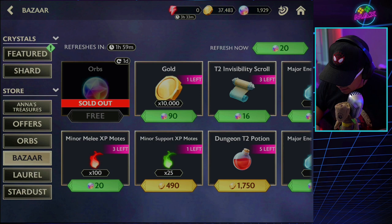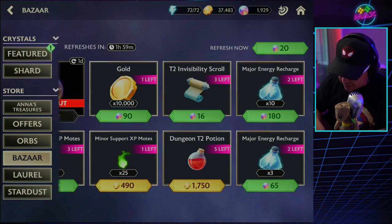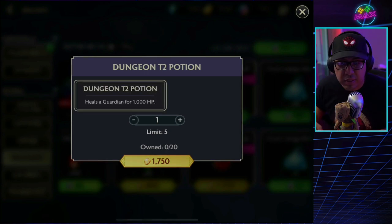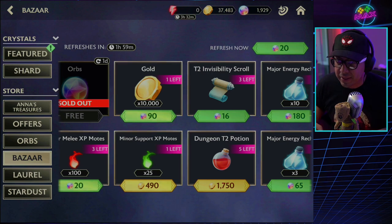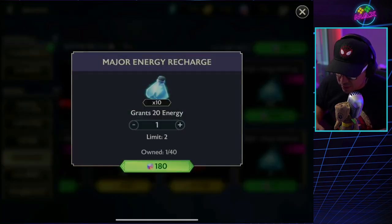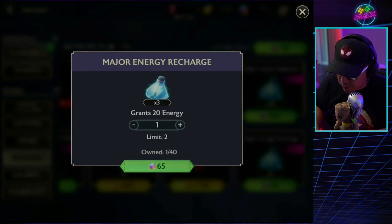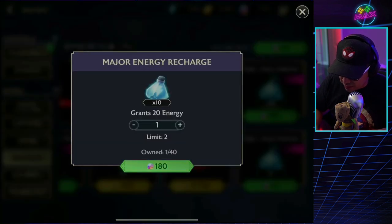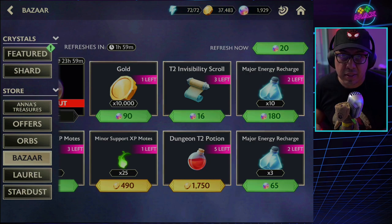Looking around the store, I see dungeon T2 potions which heal your guardians up to 1000 HP if you're in dungeons and have lost health. I won't be picking that up right now since I don't need it. What I want to reference are the energy refills — one grants 20 energy with a quantity of 10, and another grants 20 energy in a 3x bundle with a limit of two. Looking at the cost: if I want to buy 10 energy refills it's going to cost me 180 orbs.